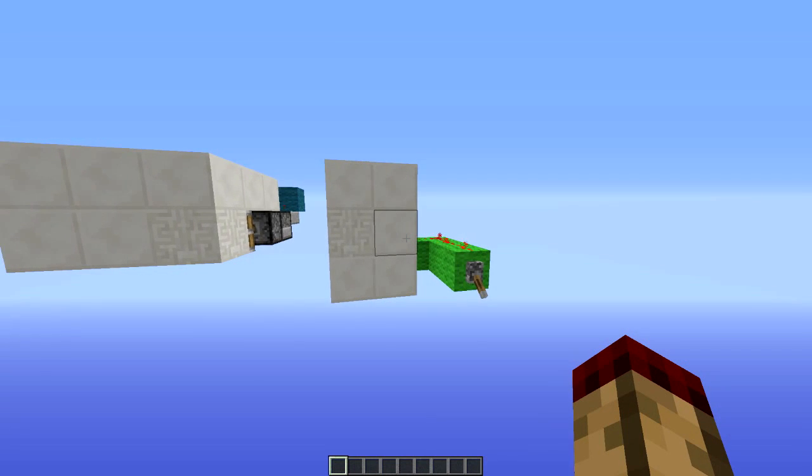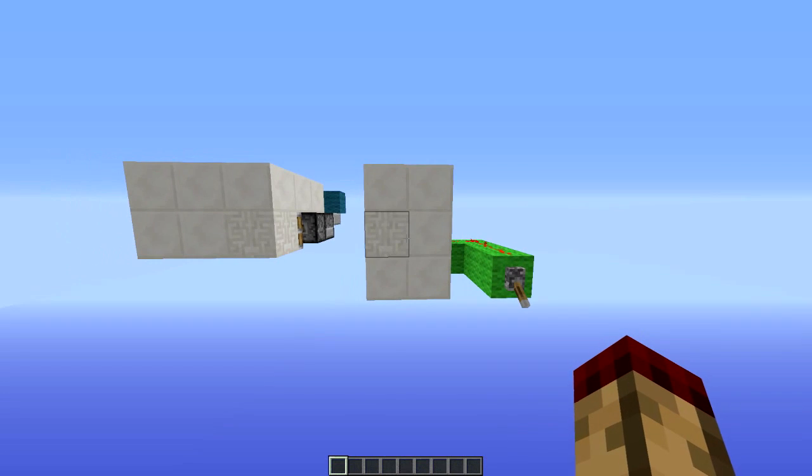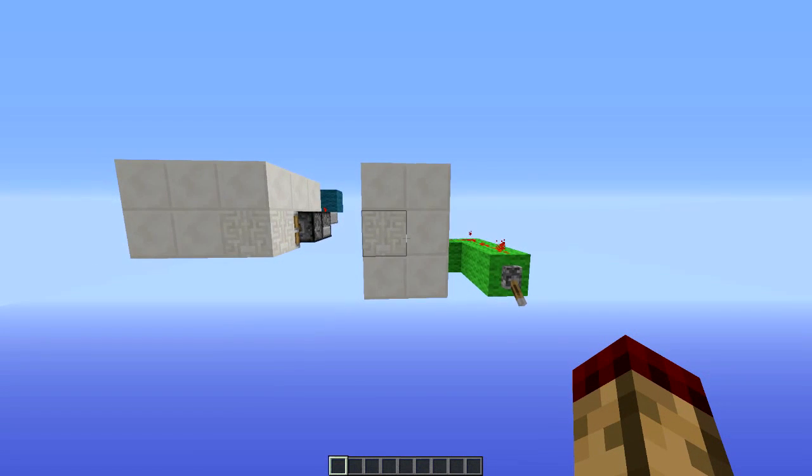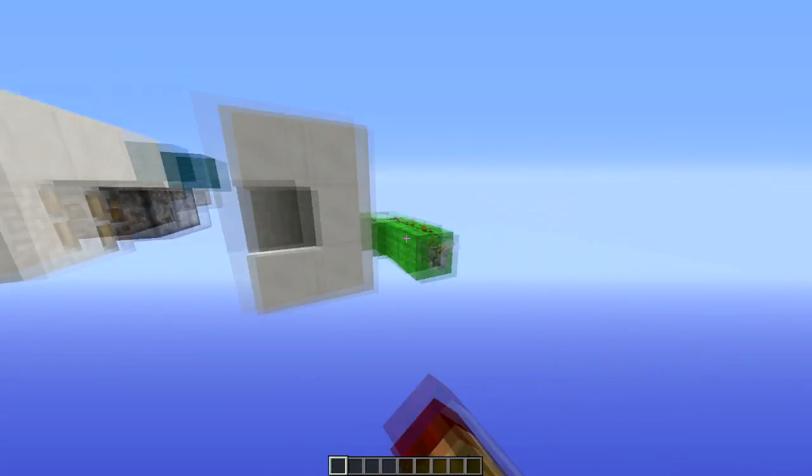Hello, this is TT Lemon and today I have two designs for some simple arrow traps on a clock. These are based off Mumbo Jumbo's arrow trap he made, but what his did is the little trap door opened and only one arrow fired. When I was watching the video I thought it would be much cooler if they fired on a clock, so I made this.